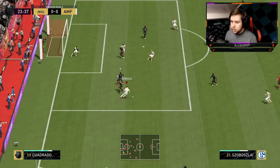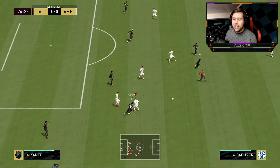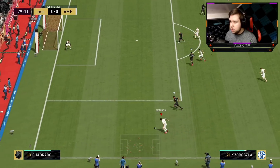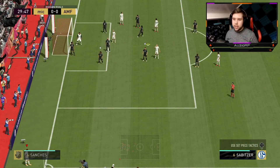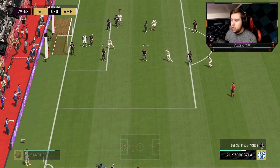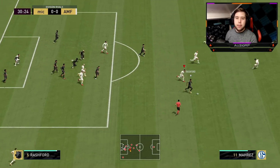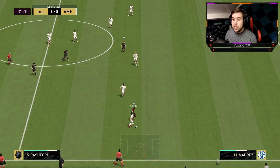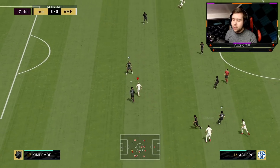R1 turn, La Croqueta cancel — really nice turn. Going through the middle against the press — two players running at you. He makes the run in behind — well played. Could've gone for the near-post cross. Going for the corner instead. He's 6-foot-1, so he can challenge for headers — not over Kimpembe, but he should win it over Cuadrado at the back post, which is another advantage when playing him down the line.